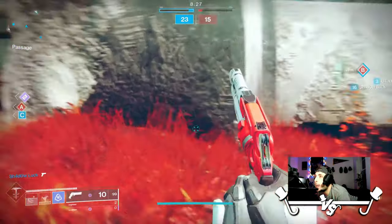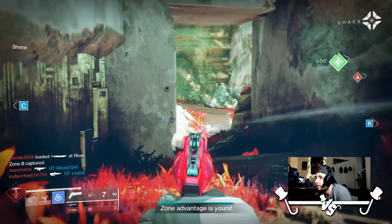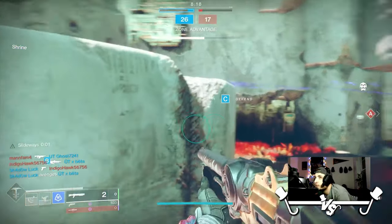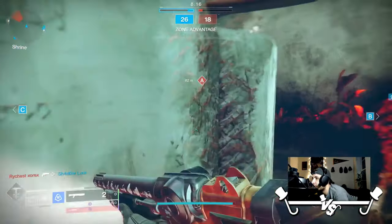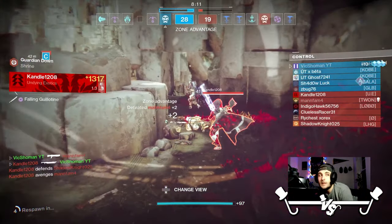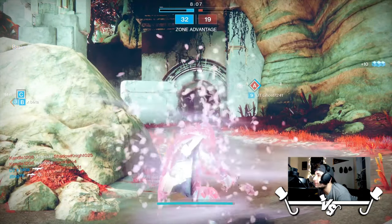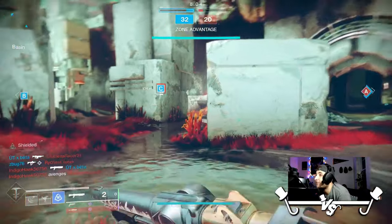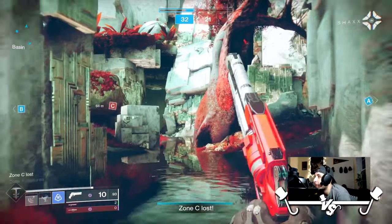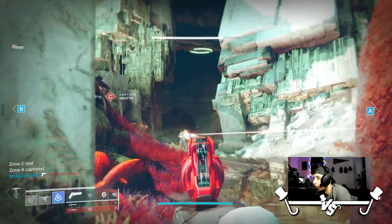From what I have heard, apparently the Iron Banner hand cannon can roll with some nice perks, but that doesn't excuse its stats — its stats are still kind of garbage. Anyway, this isn't about that — it's about the shotgun. And I will say, it feels good. It feels really nice. I want to get Team Shot here.